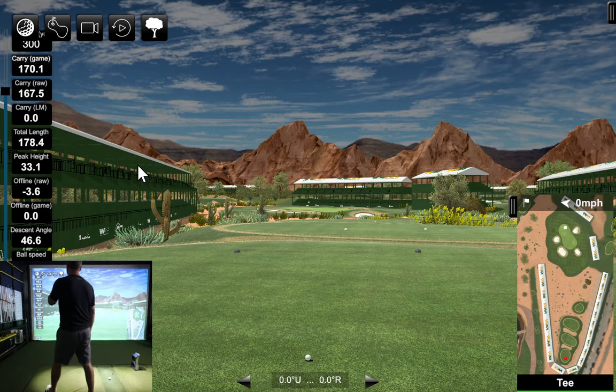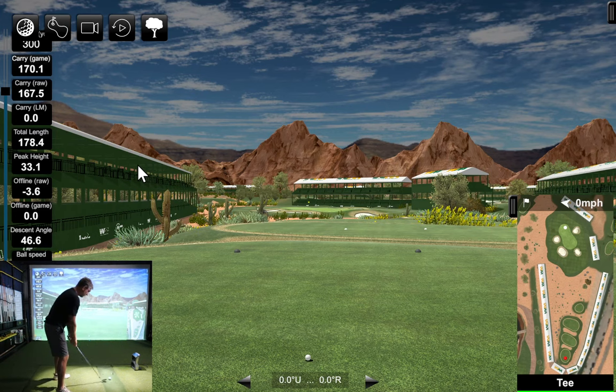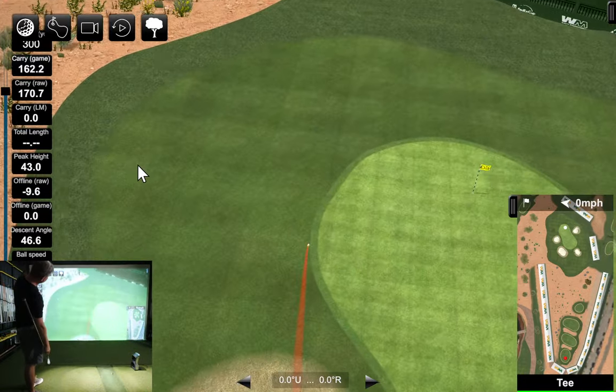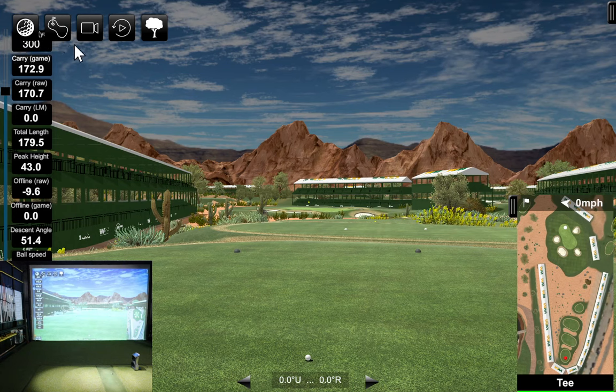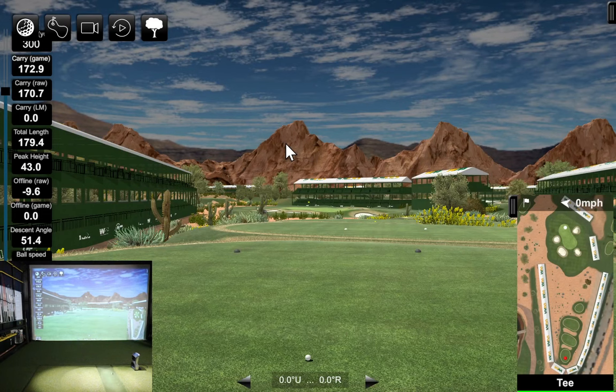I get comments from time to time asking if a big hook or big slice would be picked up by the tracer in this software. Without further testing, we'll do that right now. We're using the launch monitor for all ball physics and the algorithm, so I'll set up for a big nasty slice and see how it looks on screen. That's a big high-cut slice - I almost found the green with it. We started it way out to the left and brought it back into the green. Absolutely, that ball flight is being tracked as per the data from the GC Quad.